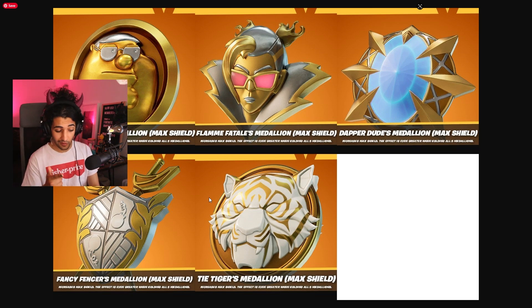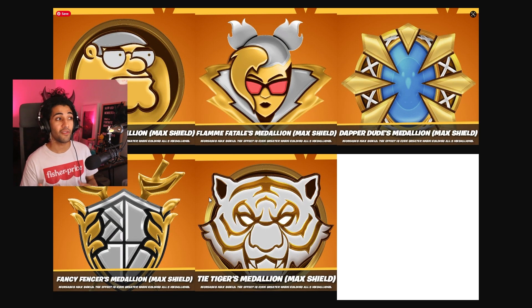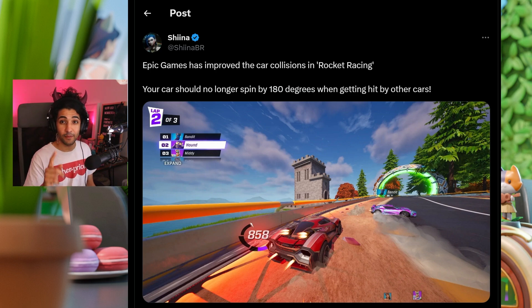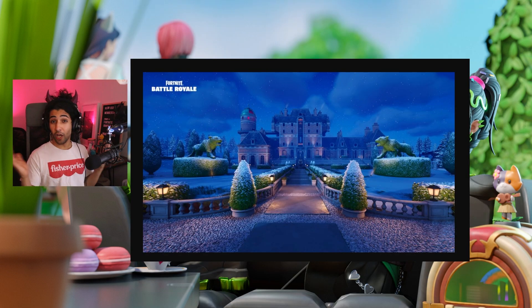Medallions used to have one look and they now have a more flat design. Rocket Racing has got an update for collision with cars, so now if you get hit by someone else's car you'll no longer 180 spin out. Fortnite Festival has disabled the option to restart songs.